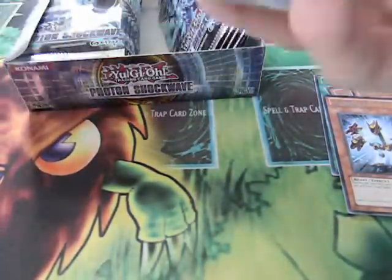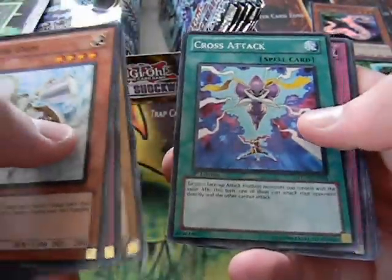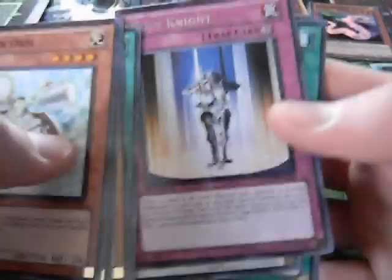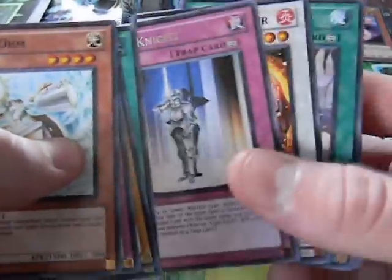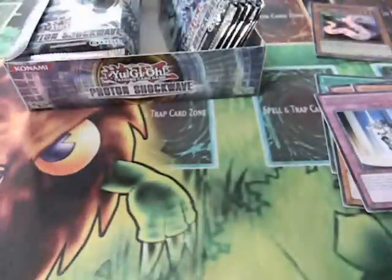Next pack: a Photon Shockwave, a Violent Ohm, Zen March, Cross Attack, and a Copy Knight. I'm not sure if this is a good card — I haven't seen it used too often. Poisonous Winds.